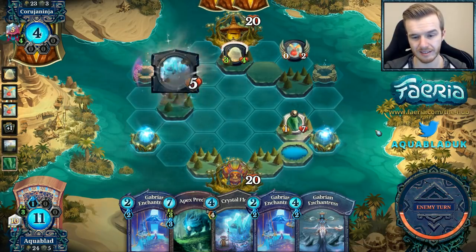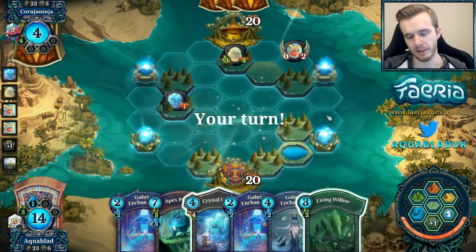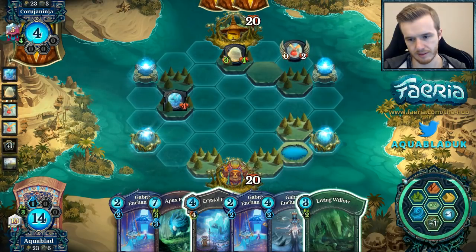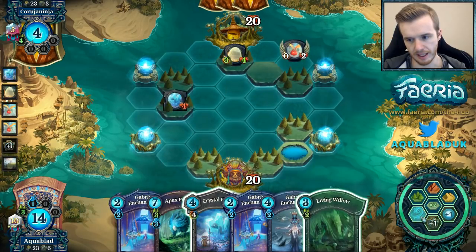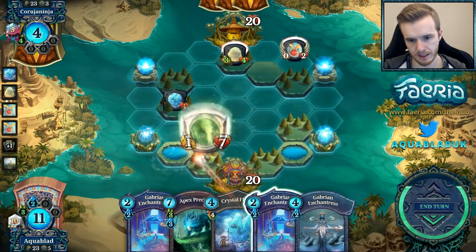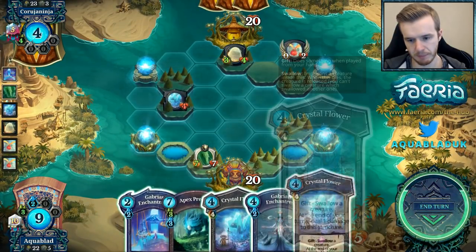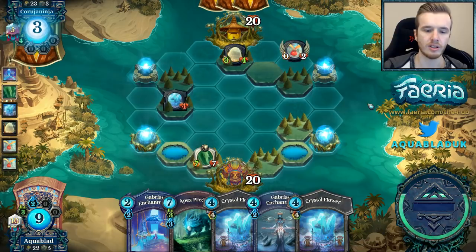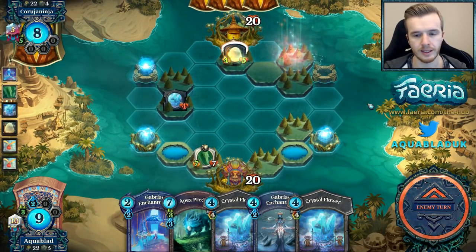Oh really? That's all right, nice — oh, we have another one. I'm going to go here, enchant. Didn't pick up the Earthcraft there — unfortunate. I was trying to go for an Earthcraft so I could play Predator, but didn't get it unfortunately. We do have Enchantress and Enchantment sitting ready for that Willow when it cracks out of the Crystal Flower. We can go to Apex Predator on the next turn.